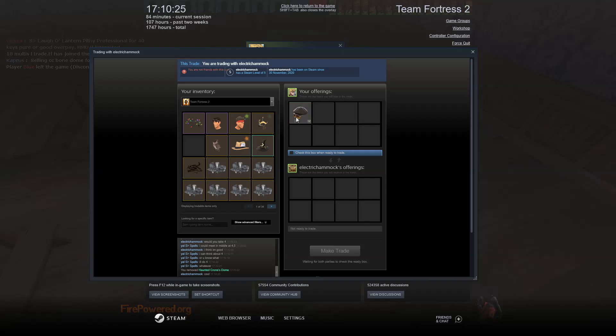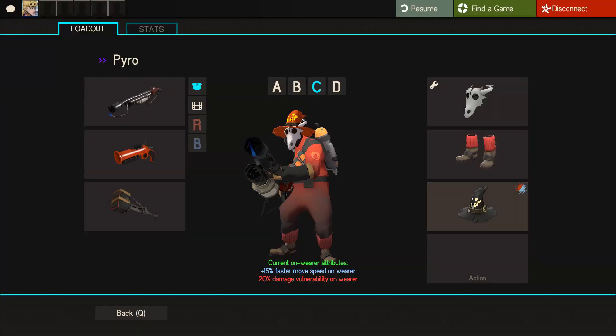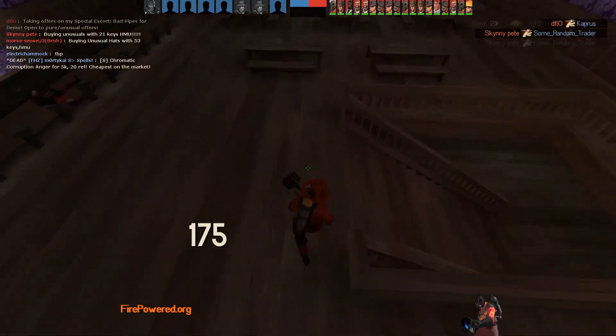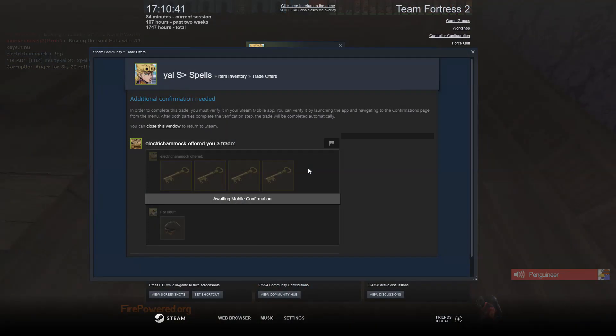I'm selling my chapo — the one I got with chromatic — for 4 keys pure, which is alright. So I basically paid like 25.5 for this crown storm, and I think I can get at least 35 for it, so that would be a 10 keys profit. So I got 4 keys for the chapo. See you next trade.